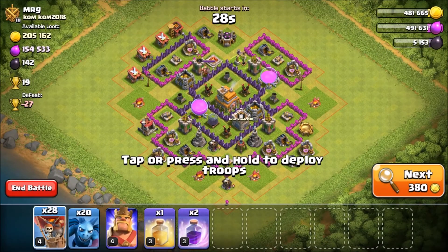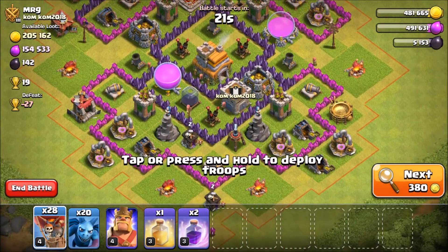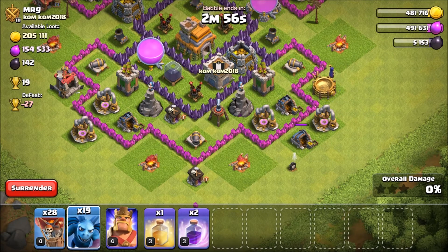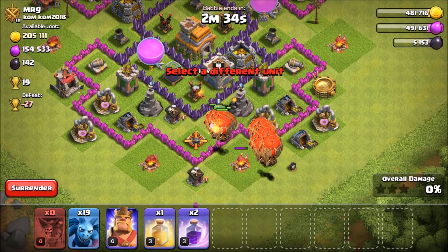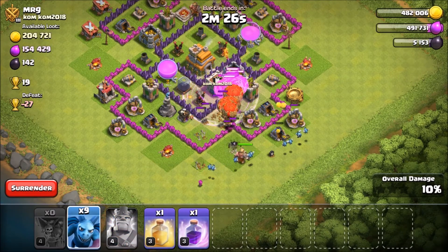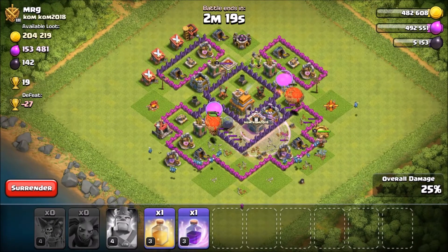Oh, this guy's actually pretty rushed — I honestly think we can definitely at least two-star this. Yeah, let's go for it. I'm placing a Minion down and he doesn't seem to have anything in his Clan Castle, at least not any flying troops or troops that can attack air. I'll send in a couple of Loons to check for traps — he doesn't have any, so I'm just going to spam my Loons down. That probably wasn't the smartest move, but with Loons sometimes you have to take risks. Let me get all my Minions down and the King down.